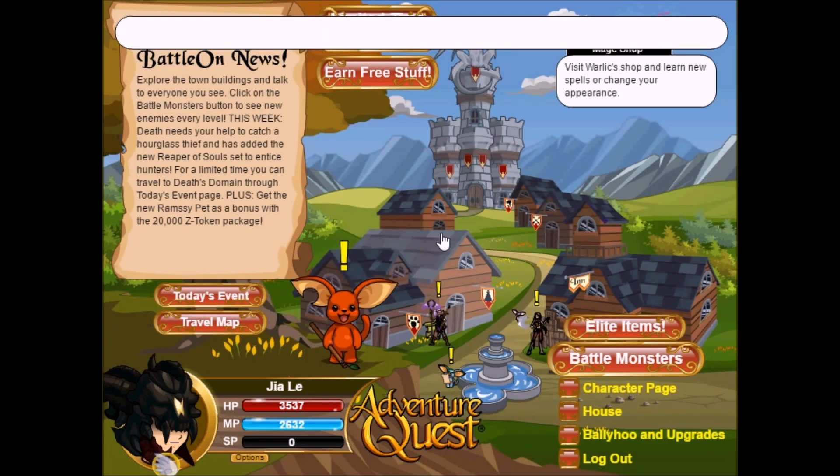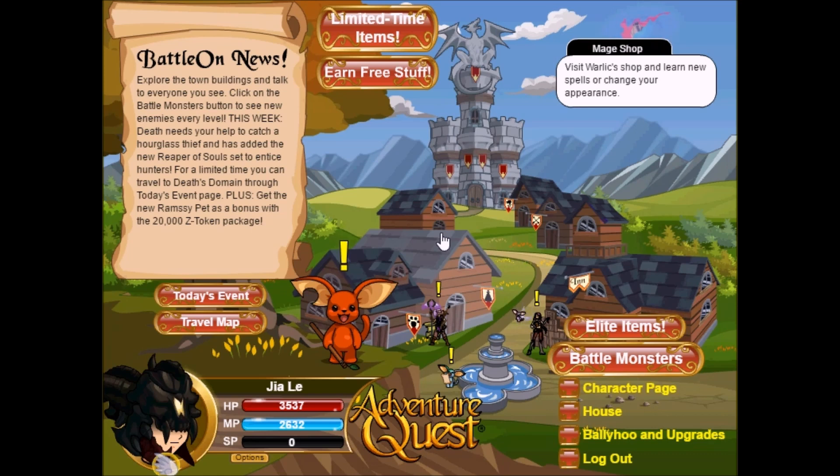It took me a little over two hours to finish farming all 100 hourglasses. Every room you go to, you will only find one chest inside, and inside each chest is one hourglass. The moment you find the chest, go to the blue orb to get out of the room and refresh it so you can find another chest. Only one chest and one hourglass can be found per room, so once you find it, go to the blue orb and get out immediately.